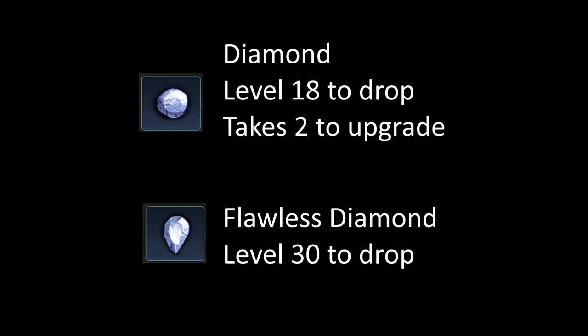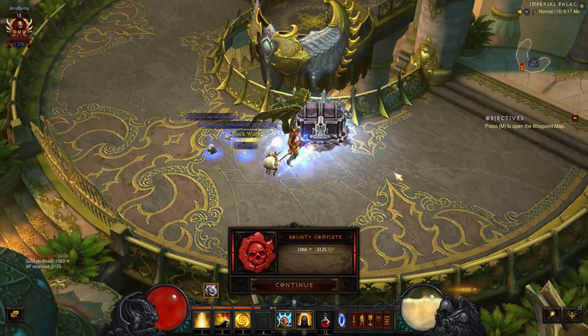It takes level 18 for normal diamonds to drop and level 30 for flawless gems to drop. It also only takes two normal diamonds to upgrade to flawless.